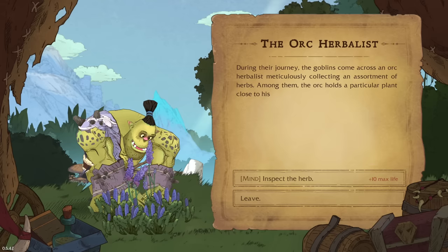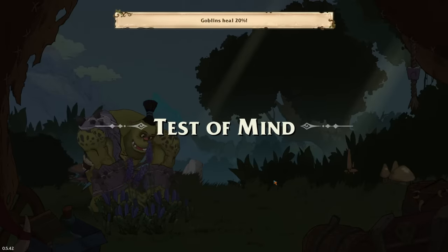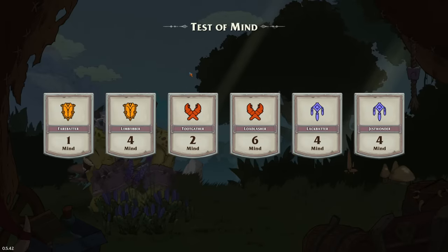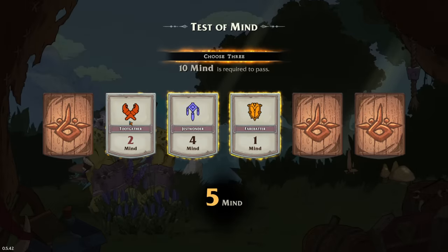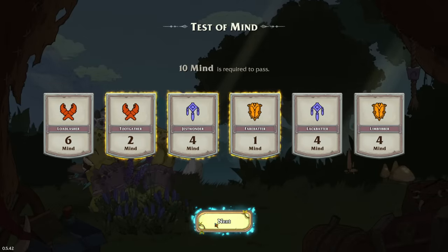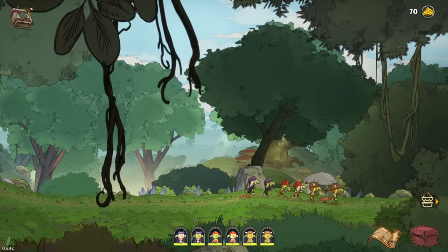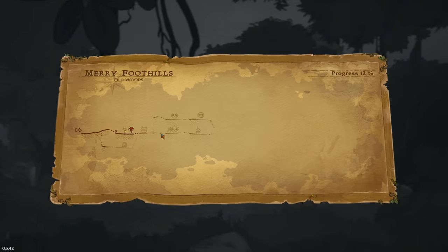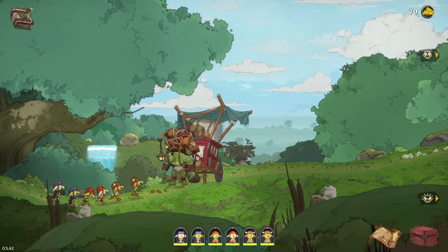The orc asks the goblins to inspect an herb - ten max life. This one's foreign to the goblins - have you encountered this herb before? Test of mind. We needed to hit that, pretty bad. Does it have a penalty? The goblins heal. Obviously I don't get anything out of that. We're moving on. Tough battle - there's a tough battle into a camp. We can get upgrades - gain 20 life per kill. We might as well sell that now.